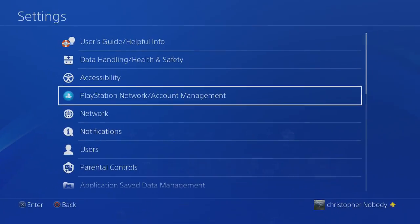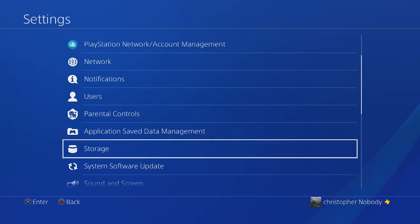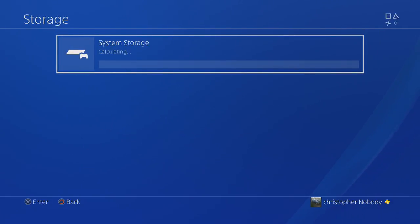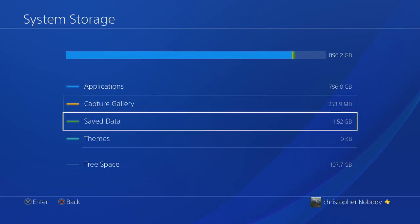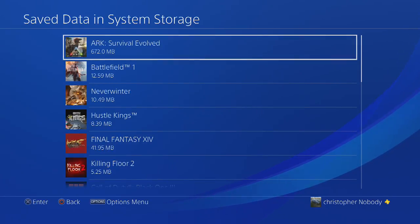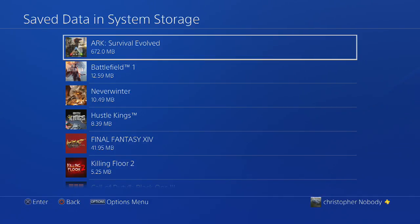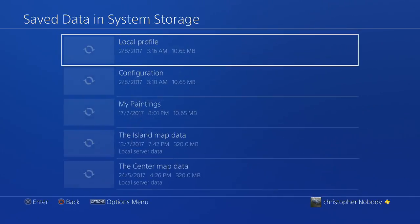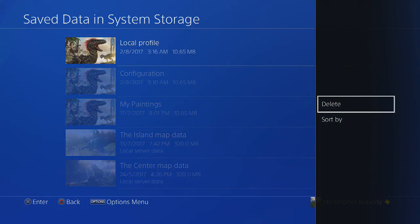What you need to do is go into your settings, go down to storage, let it calculate your storage and go into that, go to save data, then go to ARK: Survival Evolved — wherever that may be in the list, it's at the top for me. Enter in there, press options, and delete the local profile.